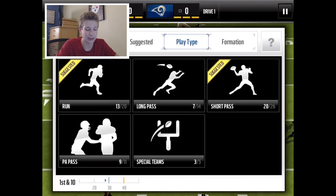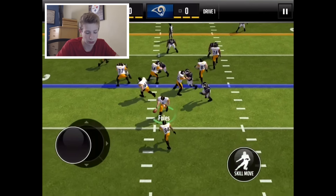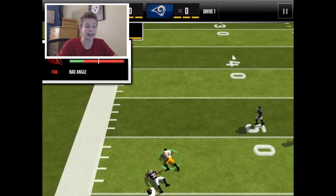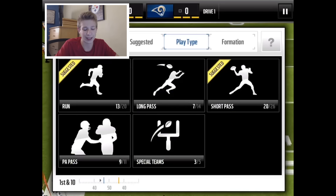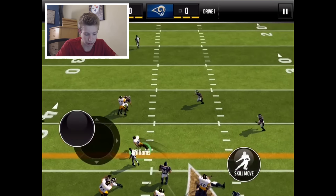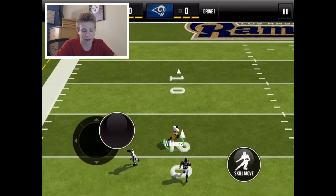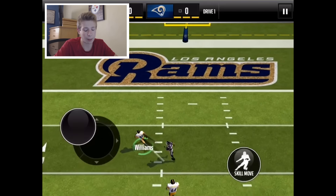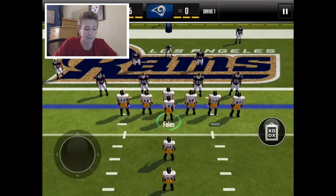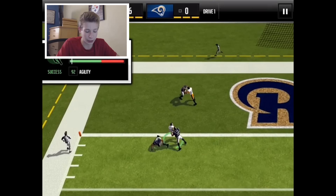E. Sanders almost took it for the long haul. We'll take a wide halfback counter — we go to challenge the safety, gets taken down at a bad angle. Let's try it right up the gut — no problem, getting blocks all day. Head-to-head is going well, though my opponents probably aren't the hardest since I'm at a low level in head-to-head, so it's not too hard.